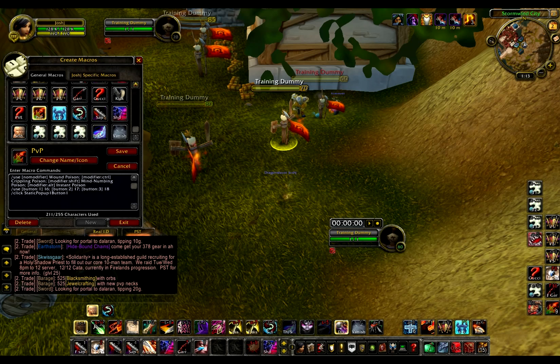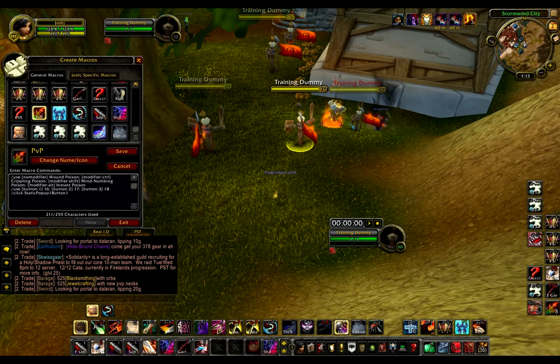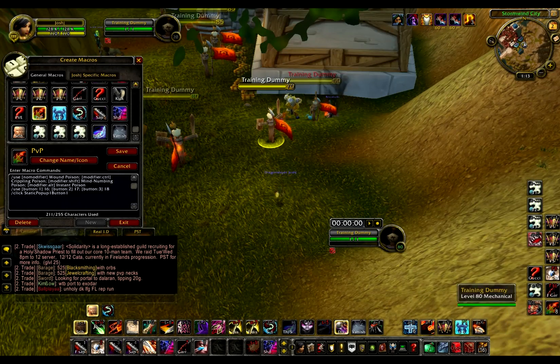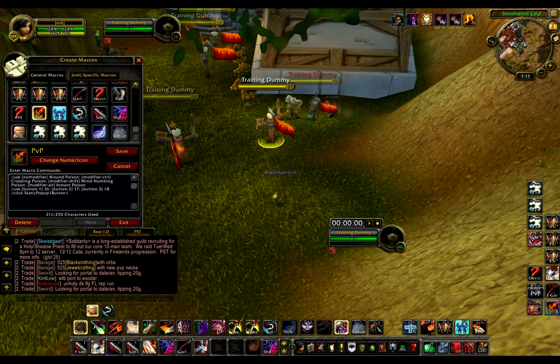I have my poison macro — if I left click, it puts poison on my main hand. If I right click, it puts it on my off hand. If I middle mouse button, it puts it on my throwing weapon. Without any modifier it's Wound Poison. If I hold Alt, it's Instant Poison. Hold Shift, it's Mind Numbing. Hold Control, it's Crippling.